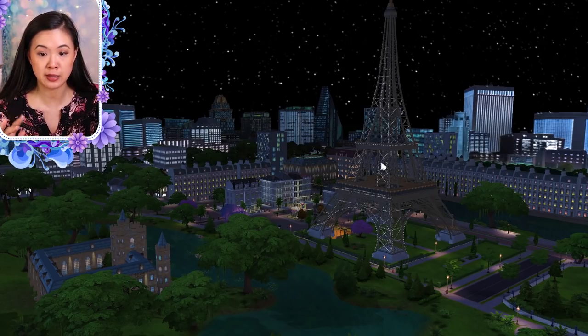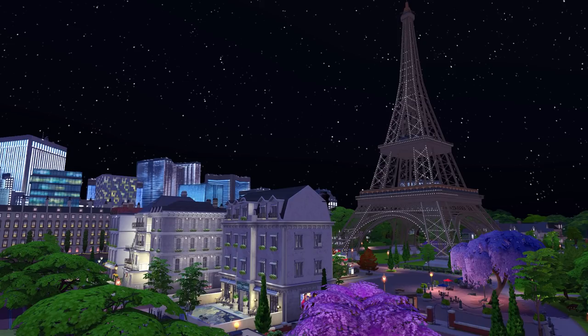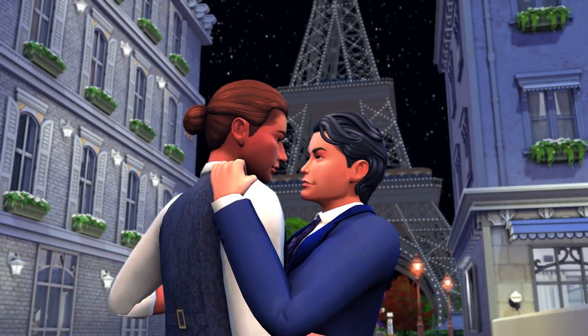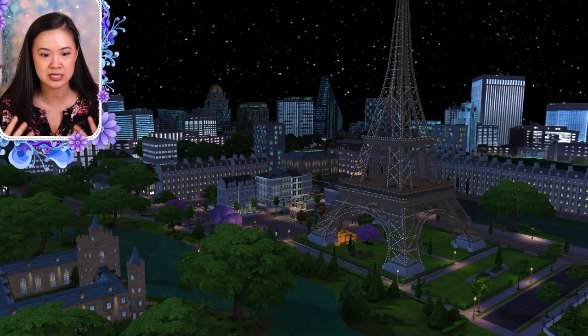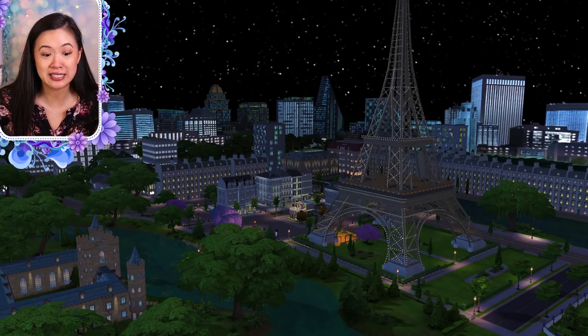I've made it nighttime — about 11 PM — and this is the world all lit up. You can see the Eiffel Tower with the lights on it and the entire city lit up. This is known as the city of lights, and I feel like Nando definitely delivered on that. You can see all the gorgeous stars in the sky. It's so romantic — a great spot for your Sims to go on a date or honeymoon. You can put hotels, restaurants, it's just beautiful. Nando did such a great job; all of his worlds are amazing and this one did not disappoint.